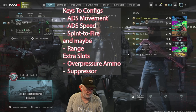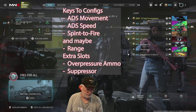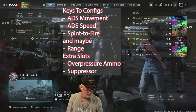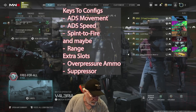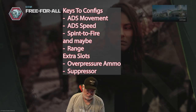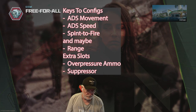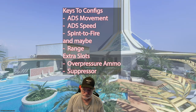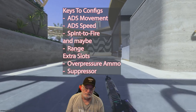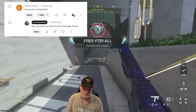Before we start shooting, I said I'd list the keys to my configuration: ADS movement speed, ADS speed, sprint to fire speed — and maybe sometimes range. If I have extra slots, I'll go for overpressure ammo and a suppressor to possibly keep me off the map. Yours may be different, but these work for me in free-for-all.